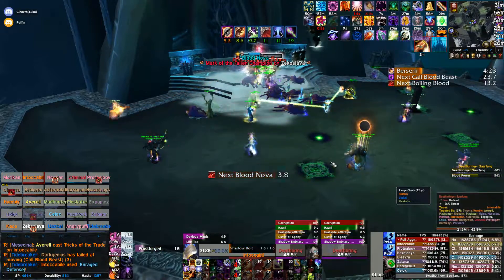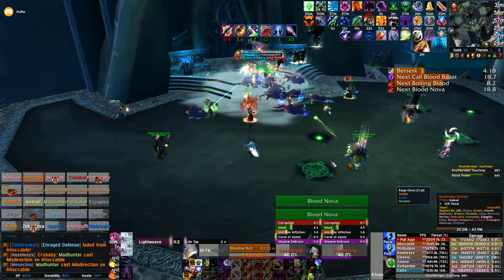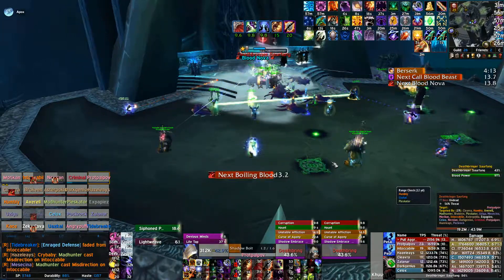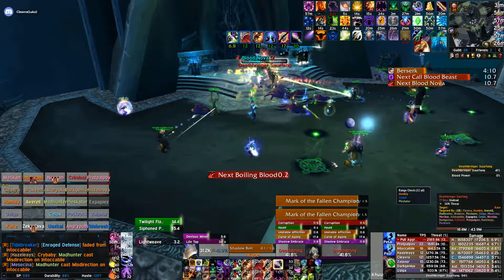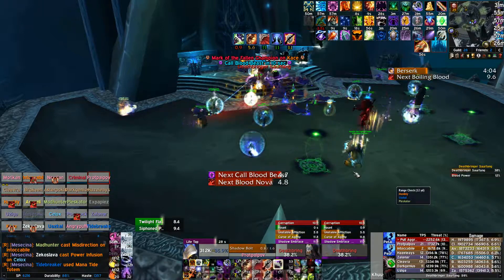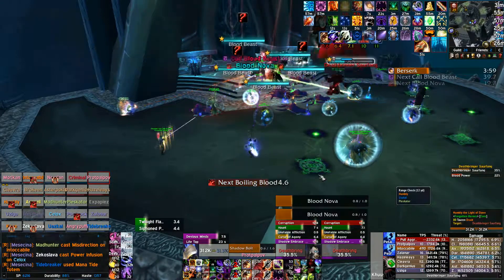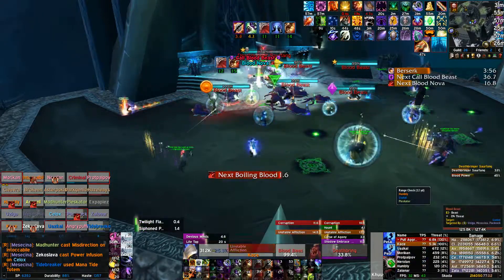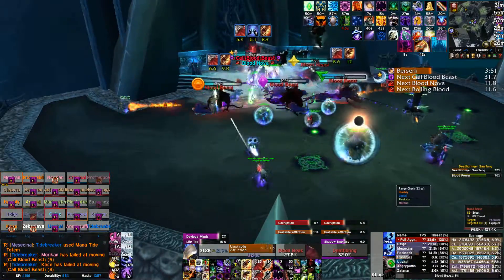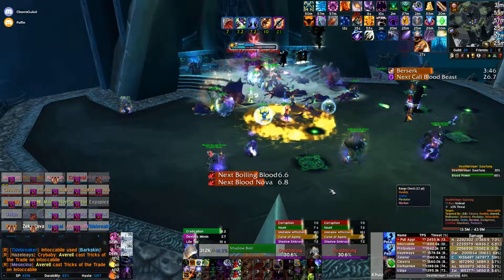It depends heavily on the DPS your group has and how good your people are. If your people are really good, the adds are going to drop like flies, so your dots will not actually proc much. I wish I had gotten these Eradication procs when he was under 35%, because that's when Corruption does 12% more damage — all your dots do more. I think our mana is fine, I'm not going to waste time life tapping. Adds time again — Haunt is falling off, Focus Haunt, Focus Unstable Affliction. That add had no dots on him — it's fine.